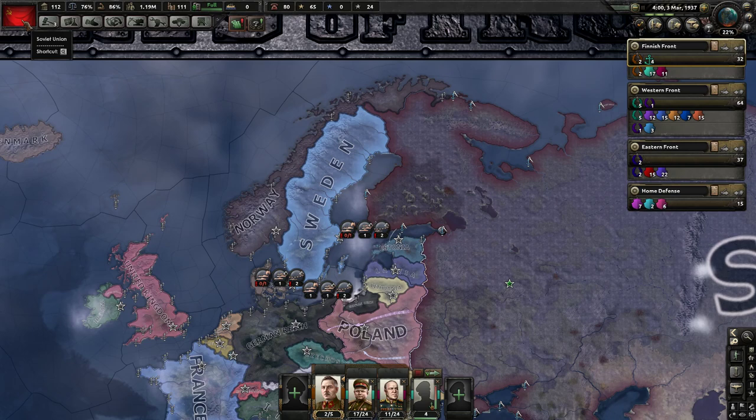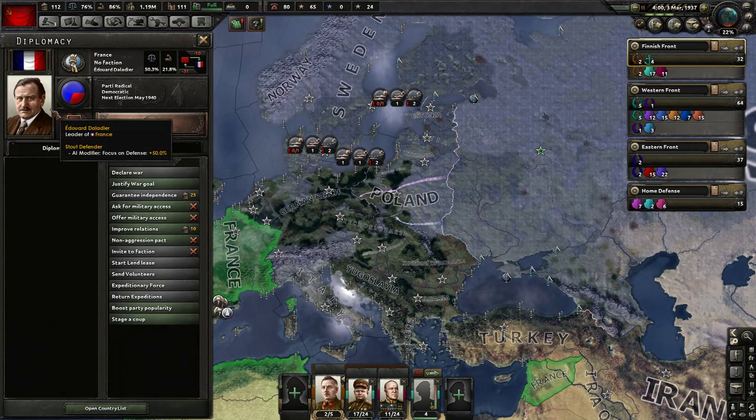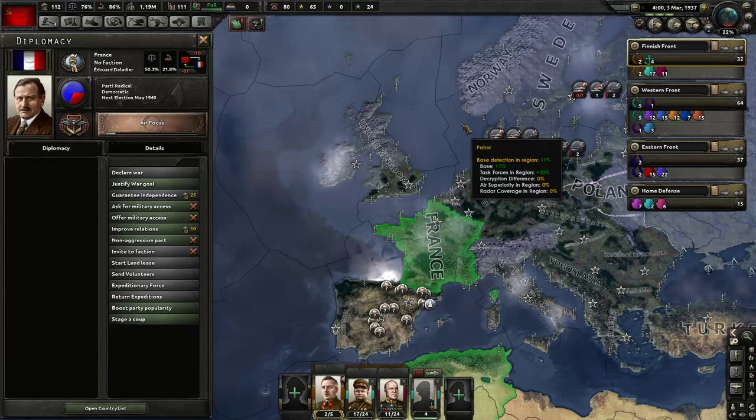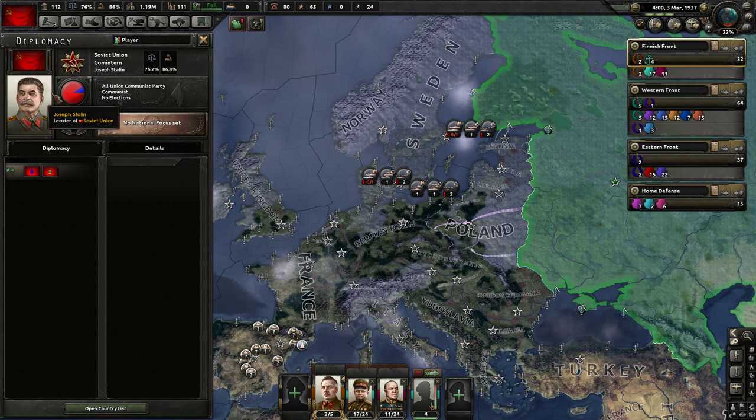Now let's fit in the political discussion. If you click on your flag, this opens up your politics panel for your country - it lets you take a look at the current status of your country as well as adjust your laws and government. Over here you've got your leader - the Soviet Union is being led by Joseph Stalin. Different leaders might have different traits: for example, Stanley Baldwin generates more political power and hiring political advisors is cheaper for him.